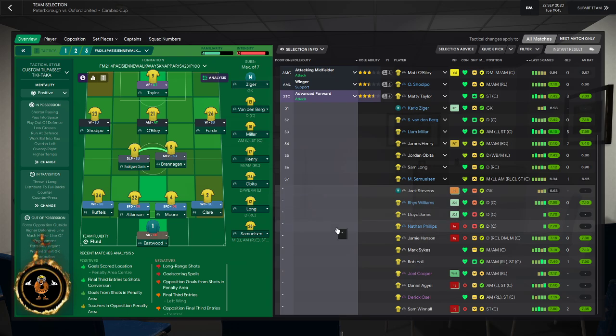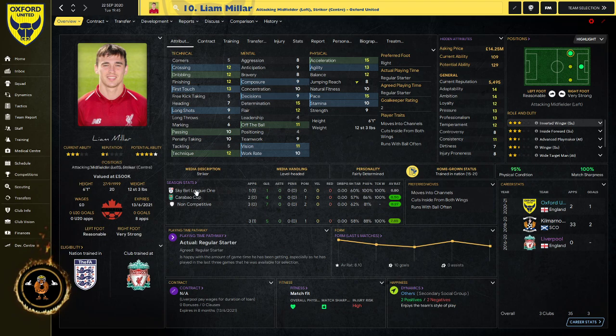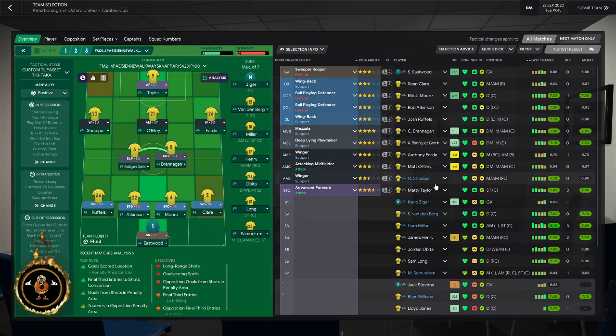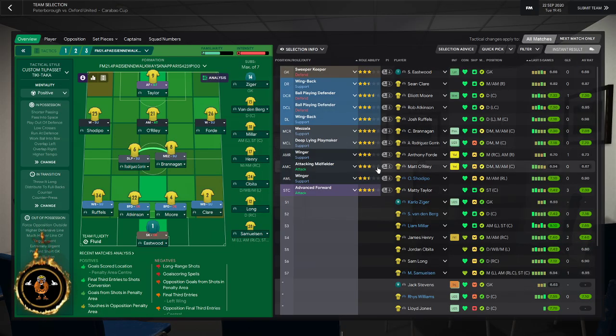This tie could go either way. Liam Miller was scoring loads of goals in the previous part, so I considered swapping him for Matty Taylor, but let's keep them and see what happens. The lineup is: Eastwood in goal, then Ruffles, Atkinson, Moore, Clair at the back — Moore is being wanted by other clubs, no surprise there. Then Gorham, Brannigan, Shadipu, O'Reilly and Ford in midfield. Ford has benefited from this new tactic as we haven't got many attacking midfield rights. Taylor up front.